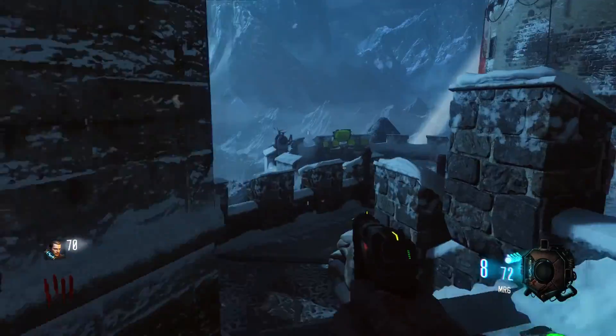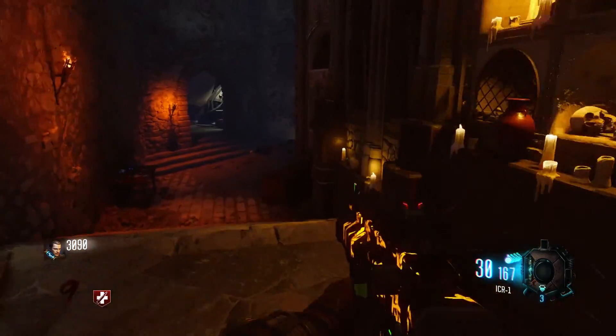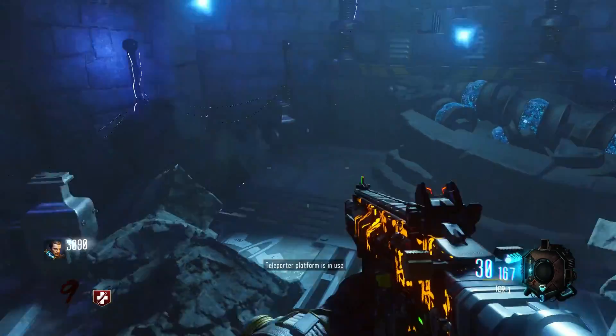The next one you do is down in the undercroft, down by the pyramid. If you are in the pyramid and you run back towards here on the right, there's another one you just press Square on and it'll teleport the pieces.